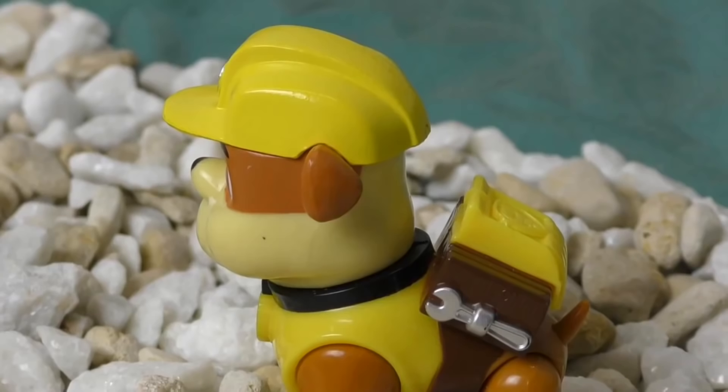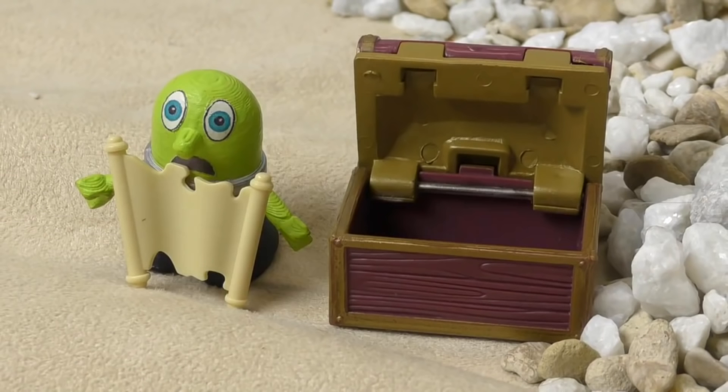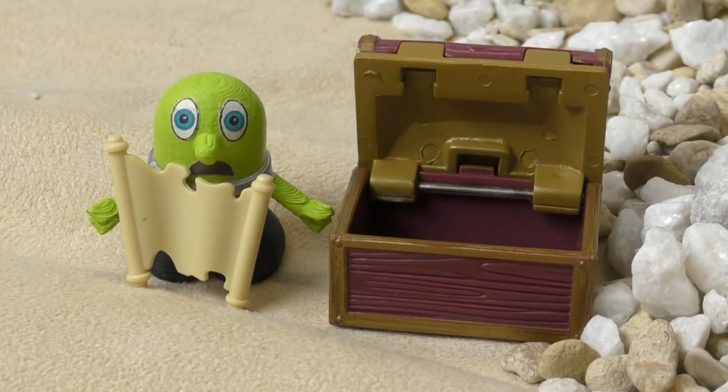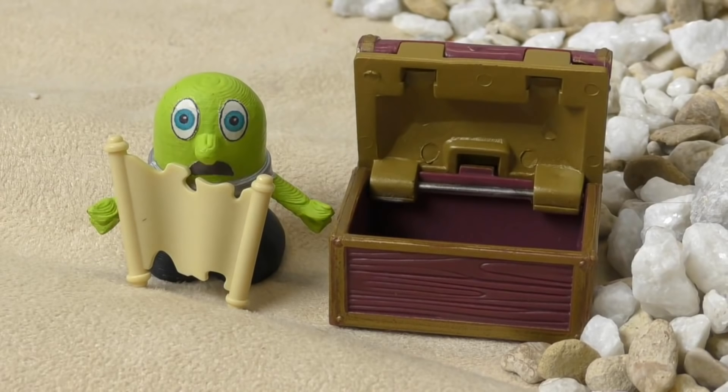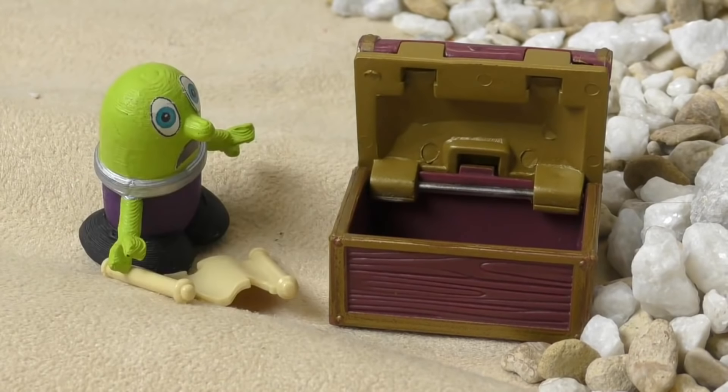There's a note in there. What does it say? It says: 'I've taken your treasure, but if you follow my trail, I'll lead you to the whereabouts of your holy grail. Inside Rubble's logo is where the next clue lies. Look under a rock to take the first step towards your prize.'